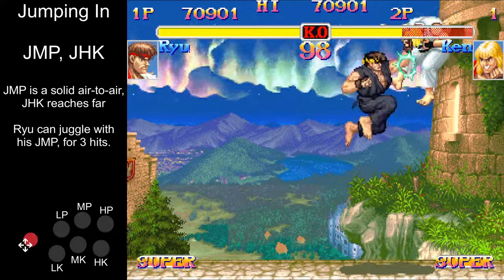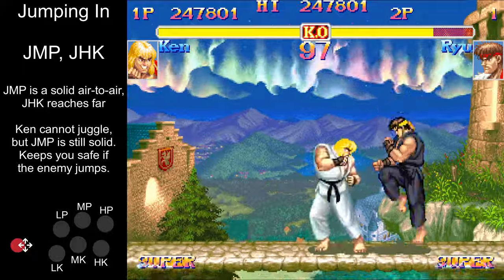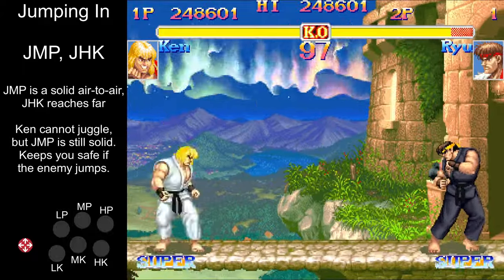Ryu can combo his jump medium punch into another jump medium punch. Ken cannot juggle with his medium punch, but it's still a solid air-to-air. Jump back medium punch all day.